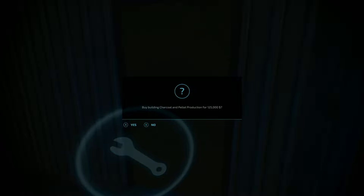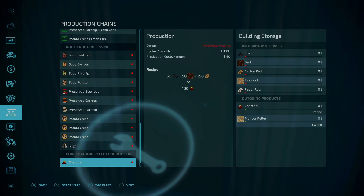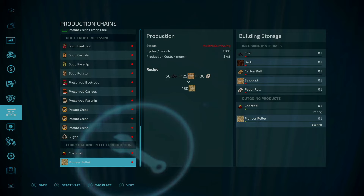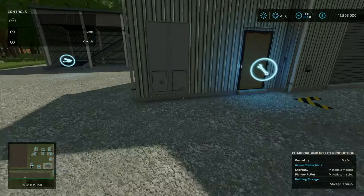Next we have the charcoal and pellet productions, 125,000 to purchase. To make charcoal you need the premium and platinum expansions because the recipes are incomplete without them. With expansions: coal, bark, and carton rolls make charcoal; and charcoal, sawdust, and paper roll produce Pioneer Pellets. Output is here and input is in the back.